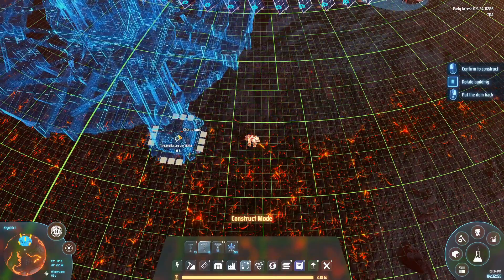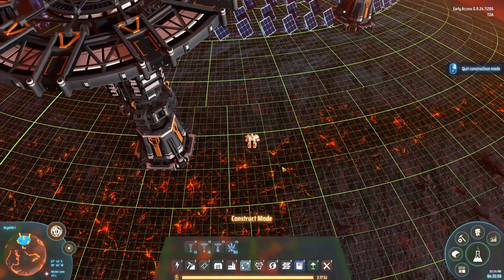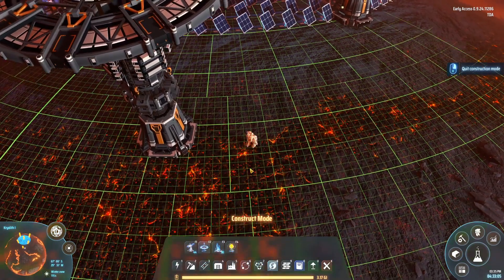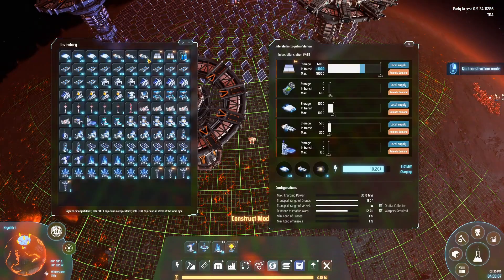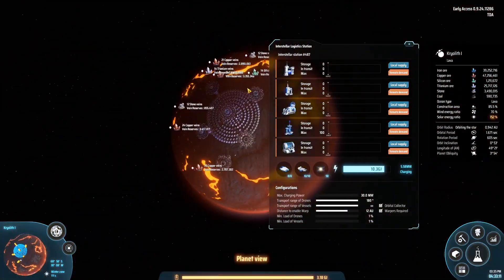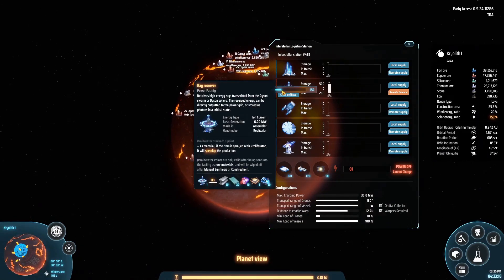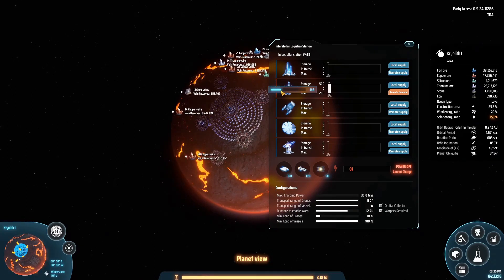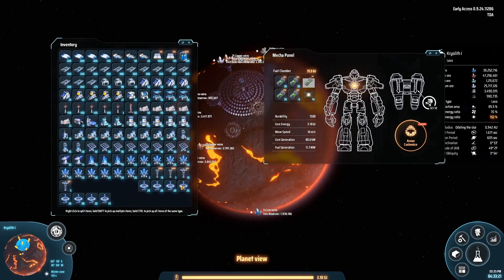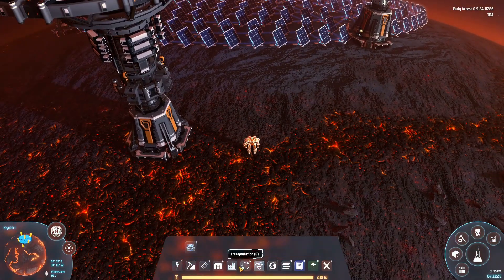Is this where we want to build this? I am not sure. Let's go with it. Step one, we need ray receivers, which we apparently don't have, but I'm pretty sure we requested them. Ray receivers — where are you? There you go. We are going to need slightly over 100, I think. This should be more than enough for now. We're actually going to make two rings, and we are going to do it in the smart way.